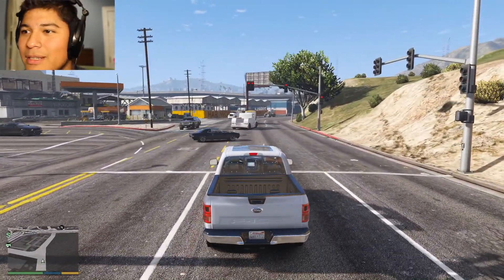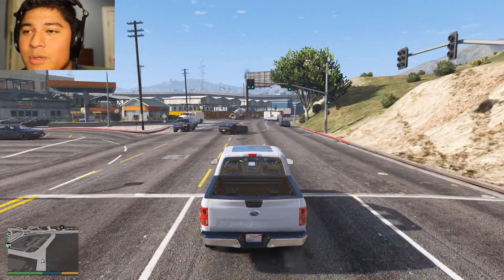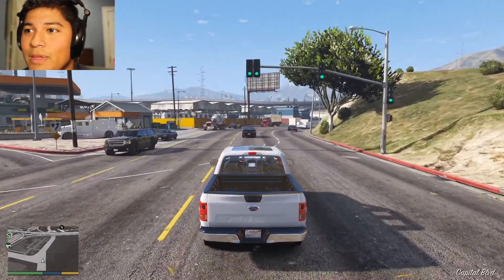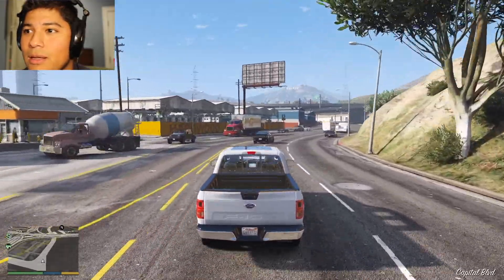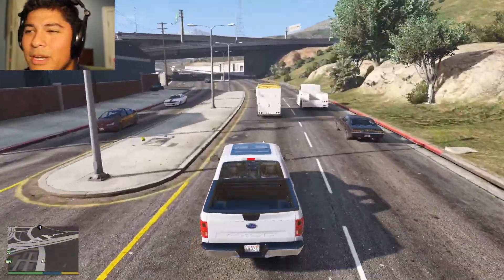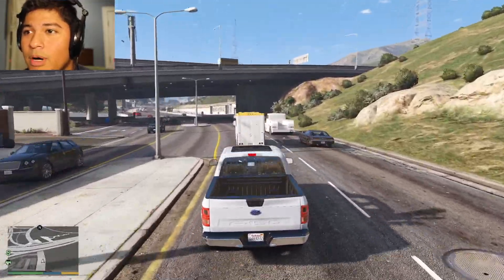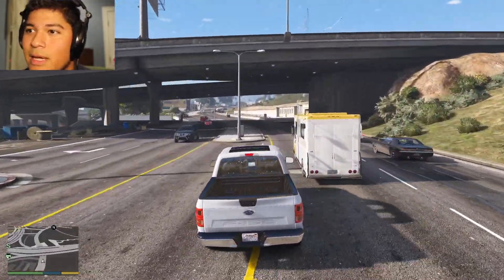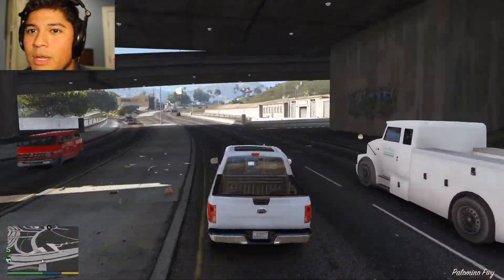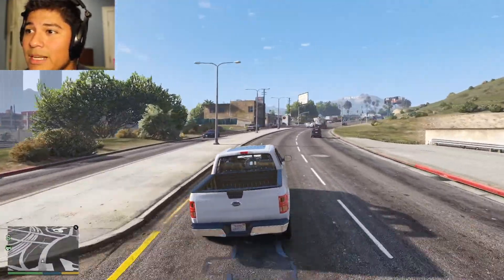Fog lights on the truck — it can be done, but it's just way too much work. The best bet is to just get some auxiliary lights, but I think I have enough lights on the front already. Fog lights would have been cool no doubt, but the amount of labor that needs to go in is a little too much.